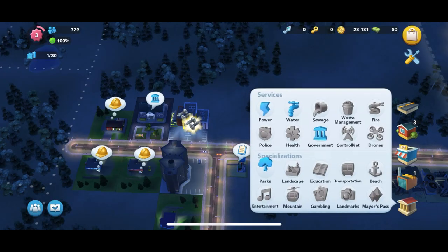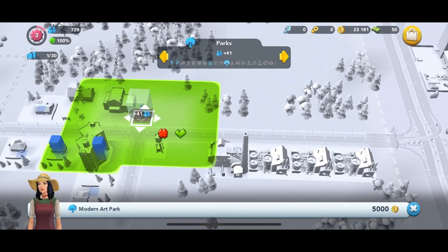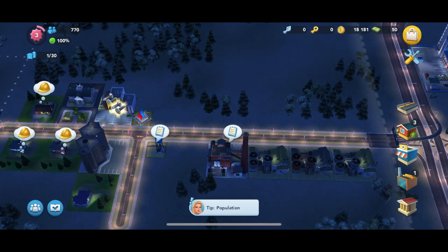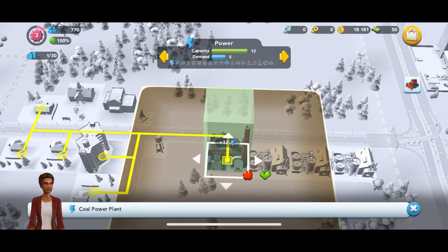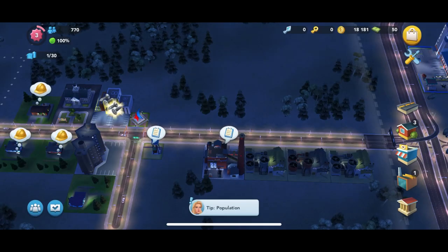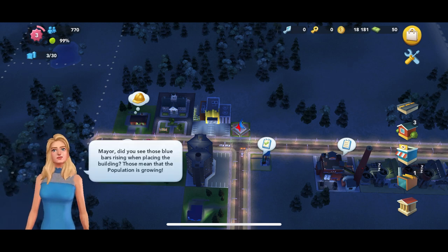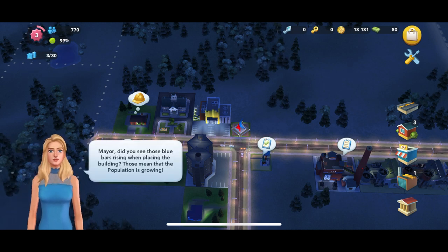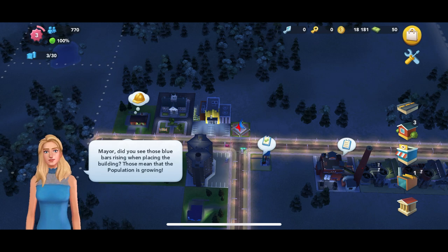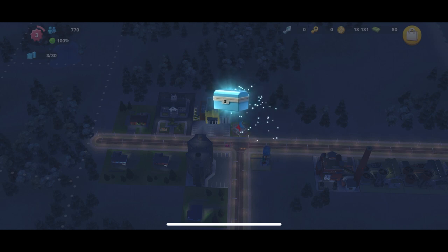We're gonna go ahead and place it right here for now and probably move it later. The other two buildings that it is touching are not residential buildings — that's our town hall and our building store. Now checking real quick to make sure that the pollution data layer isn't affecting our residential houses. It looks like we're right on the border of that. We can actually do some upgrades now that we just picked up those two nails.